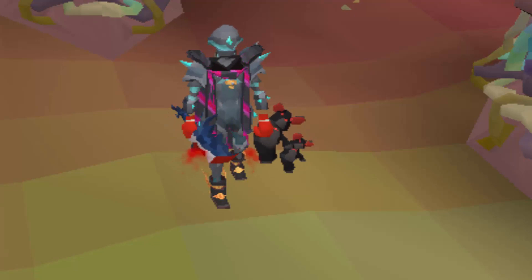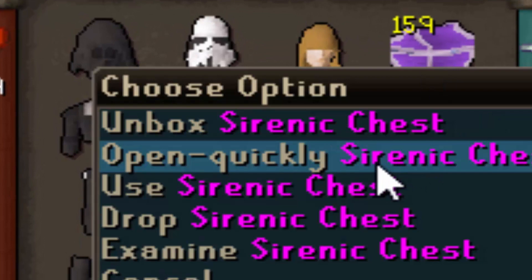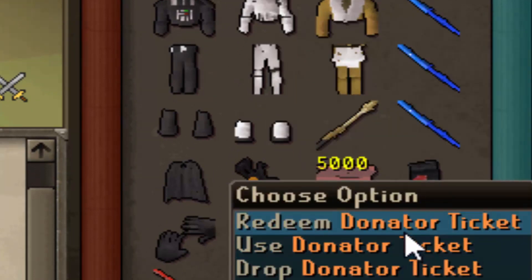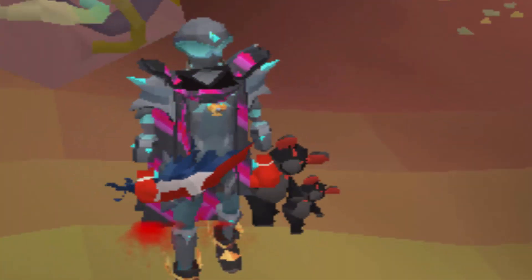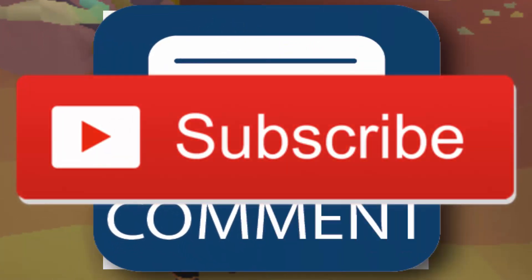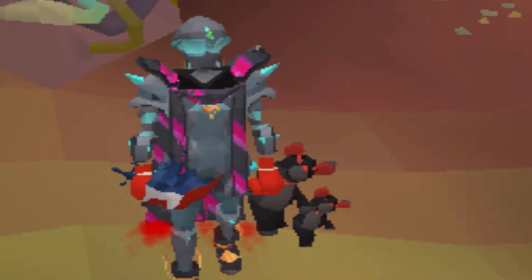But guys, before we actually hop into that, I have got a pretty juicy giveaway going down on Vanity. We are giving away 10 of these brand new Serenic chests, five to two people. We've also got three Ice Katanas, very OP weapon, and two regular Donator Tickets. The first non-edited comment that includes their in-game name is going to win themselves one Donator Ticket and one Ice Katana, and then the rest will go to random comments down below. So if you guys are interested, please go ahead and like today's video, comment your in-game name down below, subscribe to my YouTube channel, turn on those notifications, and join my Discord and Vanity's. All the links you guys need are going to be down below.